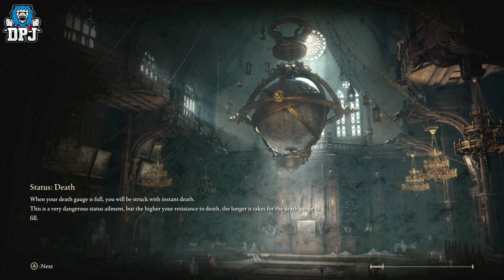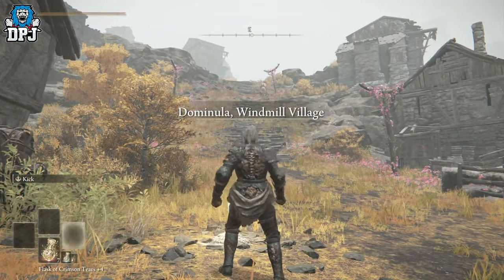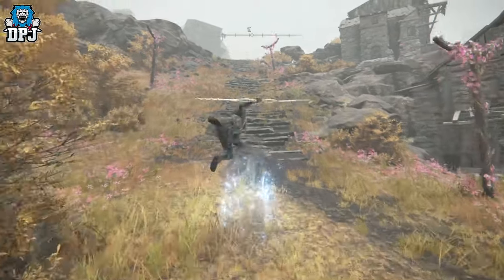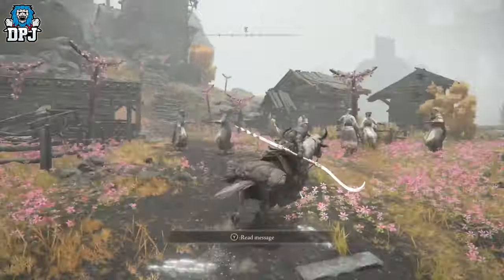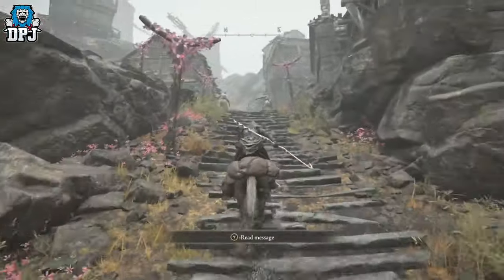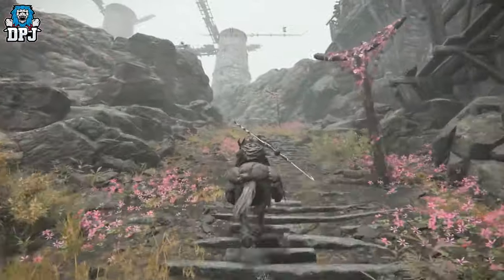You then have to run to the very top. This is actually a great rune farming spot I posted about earlier today — it's incredible by the way. These women here you can actually kill them; you get 400 runes each. If you've got the Golden Scarab Talisman, all of these will give you 400 each, and then you just fast travel back down to that grace, run back up, and you are good.